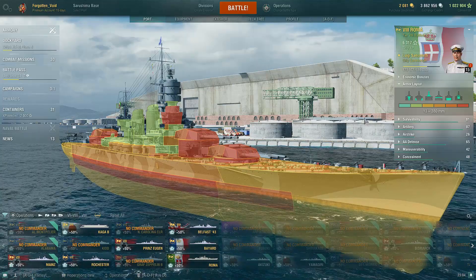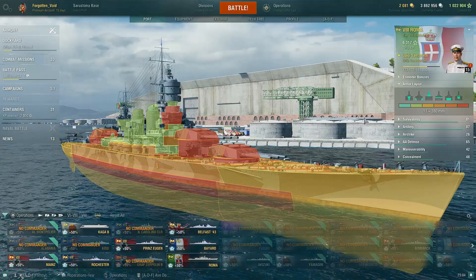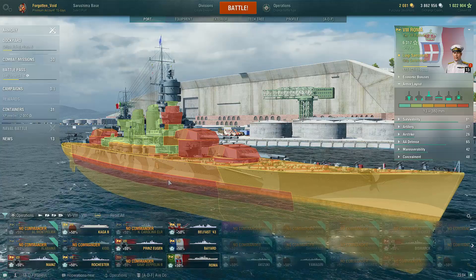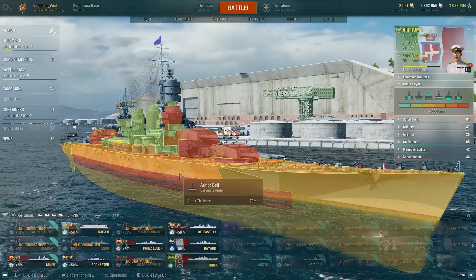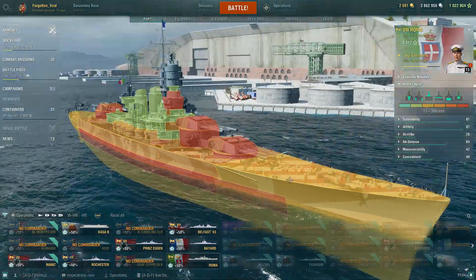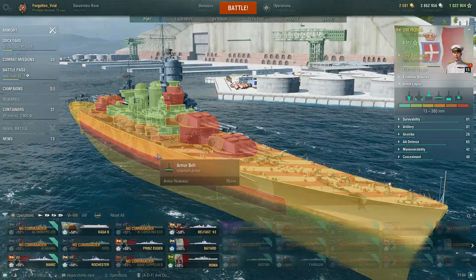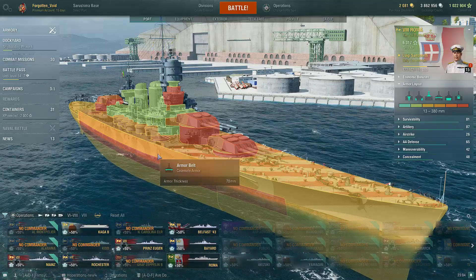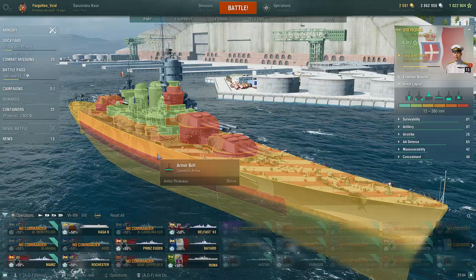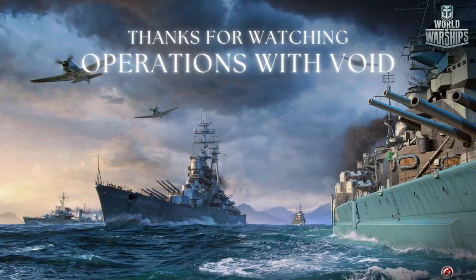If you have any questions or comments feel free to let me know — I'm happy to talk about it. You can see here Roma's armor layout with the 375mm belt and 70mm up top, and a 32mm nose. Go ahead and feel free to like and subscribe if you like this video and want to see more, but I'm not going to force you. I hope to see you again next week — have a good one.